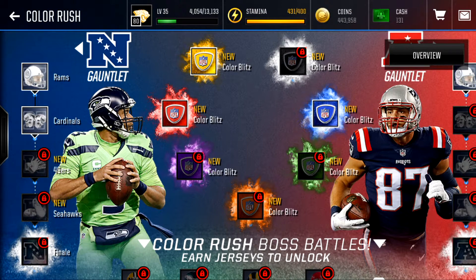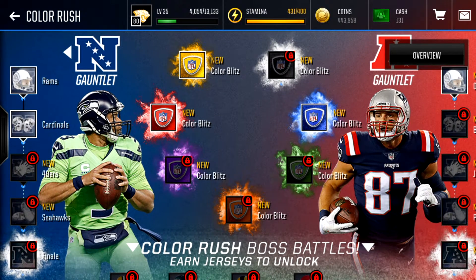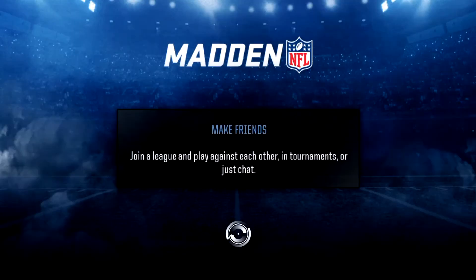Right now we're sitting at 80 overall on my Madden 18 team. We have all these Color Rush live events to do, so let's get started by doing the NFC gauntlet ones. I already did the first one. On this next one, we have to prevent passing yards.